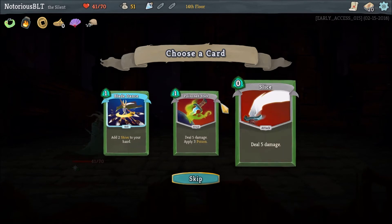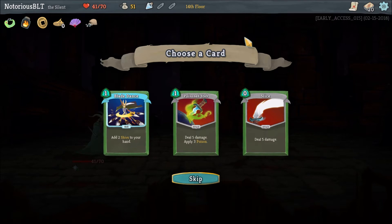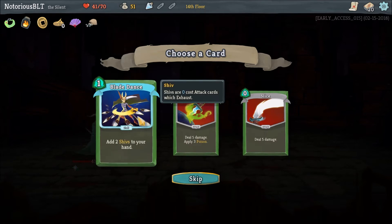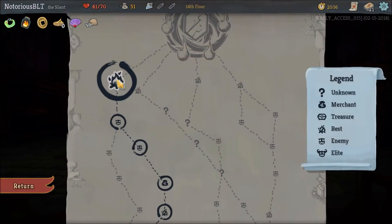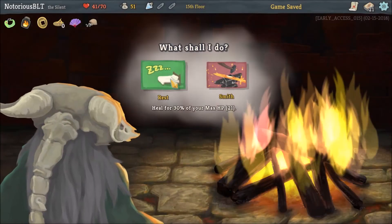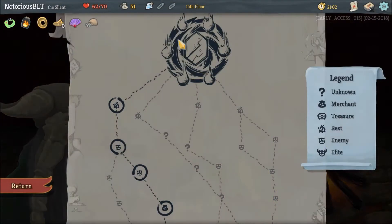Poison Stab: deal five damage, add two shivs to your hand. I think we're doing a little too much — I'm trying to do too many things here. I think we're going to try to focus on the poison. I've probably said it too many times now, but: poison, poison, poison.